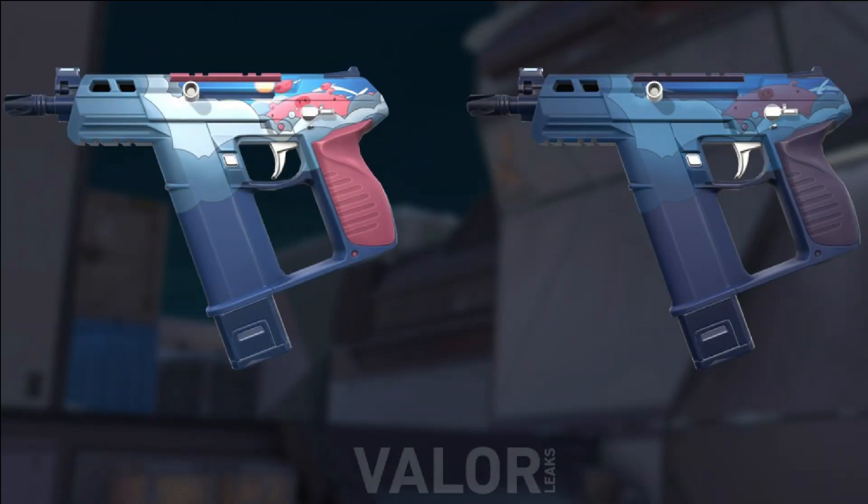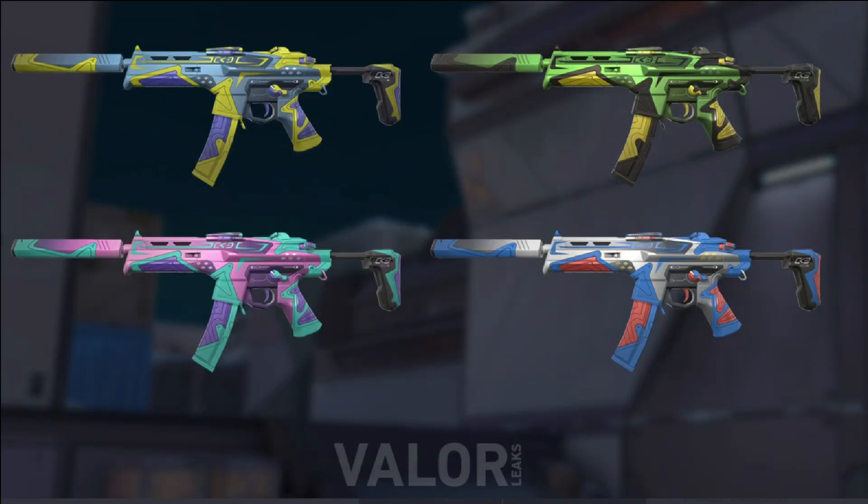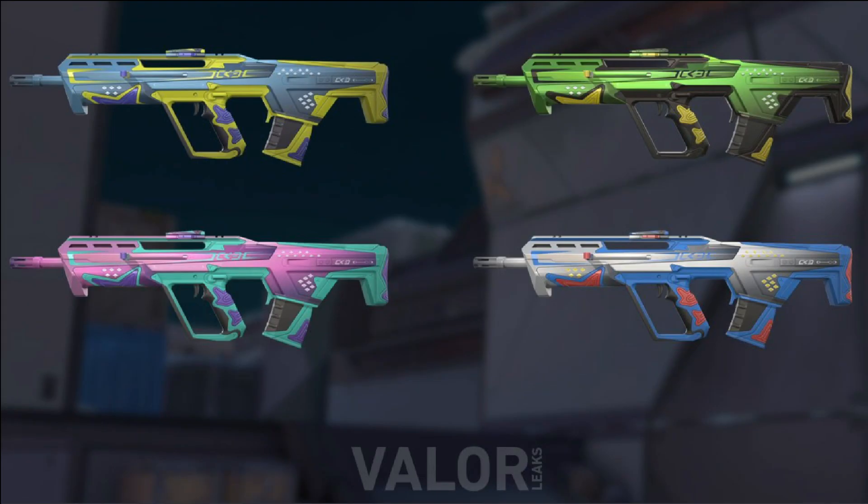The final set in this battle pass is going to be the Striker set. It has the Bulldog, the Classic, the Op, Spectre, and the Knife skins. The color schemes are nice, but we don't have an animation leaked yet. Overall, the battle pass is alright. Definitely could use some work.